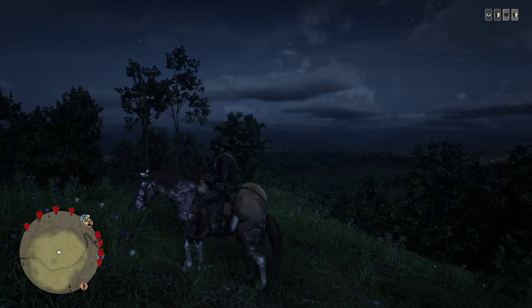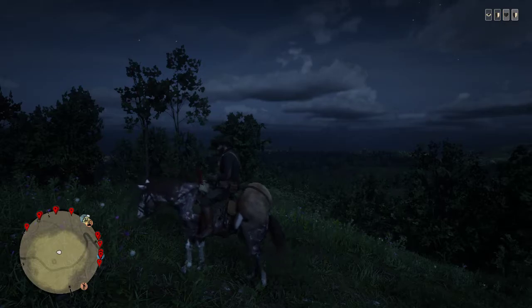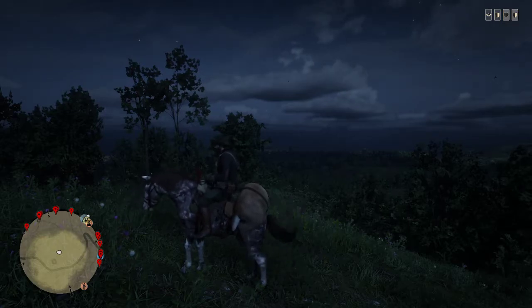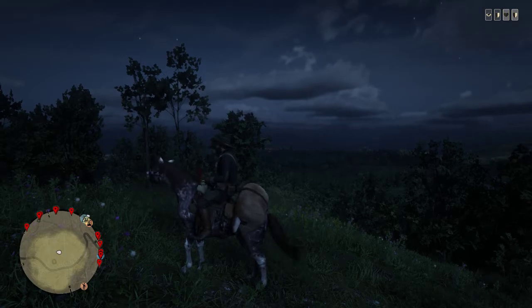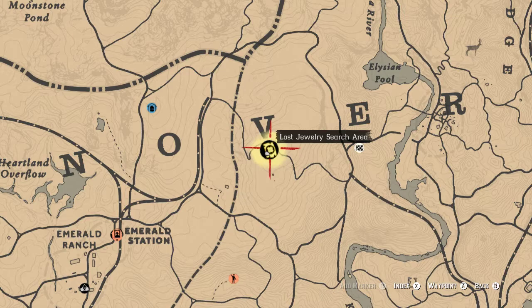In order to start the Collector role, you will need to read the letter from Cripps, which can be found at your nearest post office or inside your lockbox at your camp. After reading the letter, look on your map — you'll see a golden circle like this. It will say, like a main story mission, it will say to become a Collector. Head to it, and once you get there, you will encounter a mysterious Gypsy. Her name is Madame Nazar — she travels all over the map. She will offer for you to buy the Collector's Bag for 15 gold, which you will need in order to start the role.